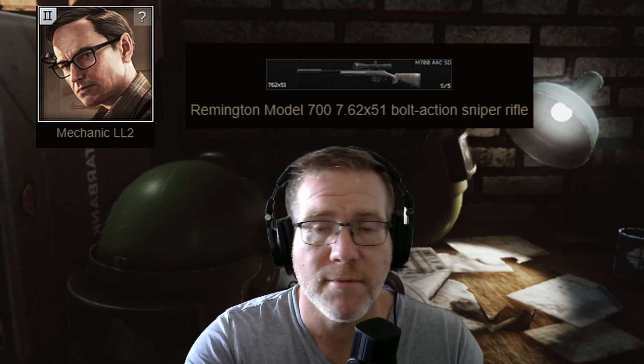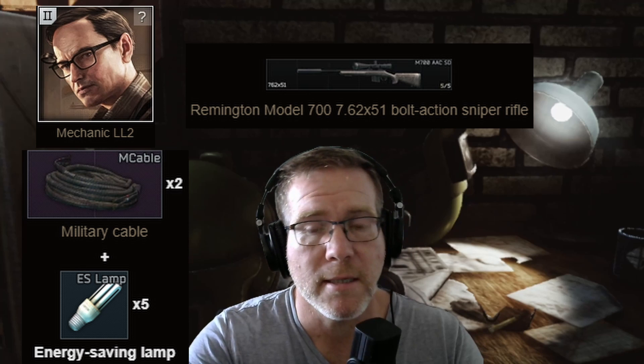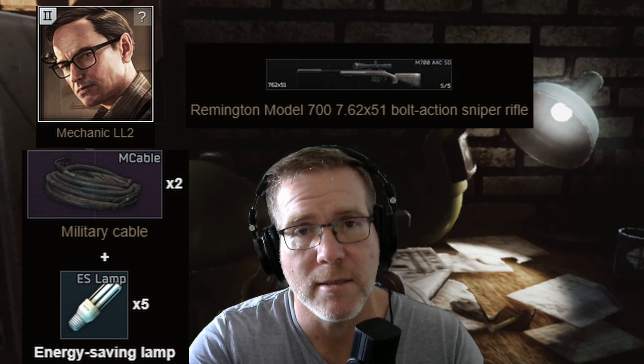If you're looking for that sniper, head over to Mechanic level 2 and grab yourself an M700 with sight. It's gonna cost you two mil cables and five of the energy saving lamps.